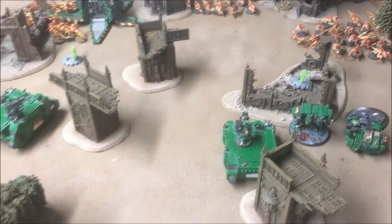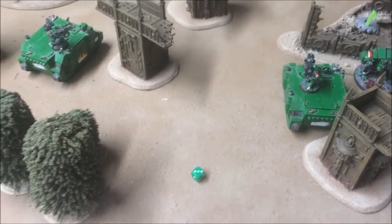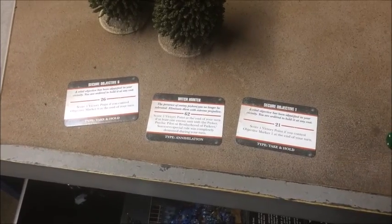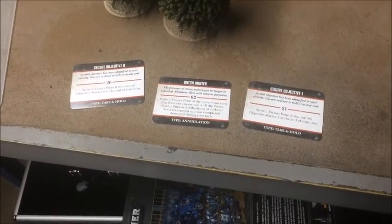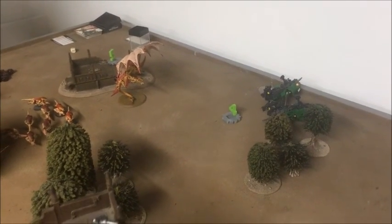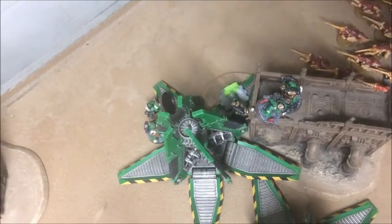Going into Space Marine Turn 2, I rolled for reserves and got another drop pod. Going into what I'm calling Space Marine Turn 3, I drew Secure Objective Six and One, as well as Witch Hunter. Sam was holding Secure Objective Four and Three. Four was going to be a no-go - nothing on that side of the board since he killed my Land Speeders. But Witch Hunter was an interesting prospect, so I brought my drop pod down in the backline, got a direct hit, and the Sternguard with melter guns got out and killed one of the Zoanthropes and put a wound on the other.